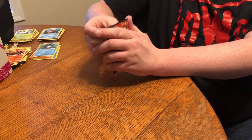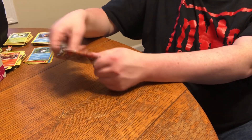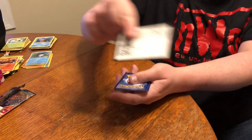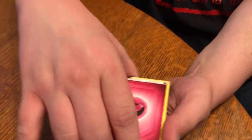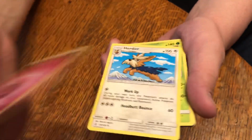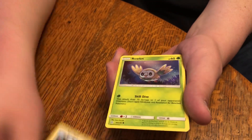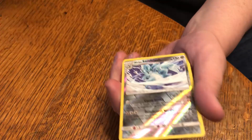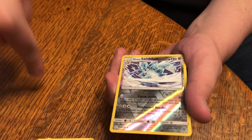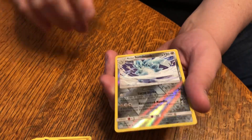This whole recording session has been pretty crappy except for one pull. I can only remember one other massive recording session that was just god awful — it was a bunch of clearance boxes we did, like a 13-part clearance series. The only good pull we've had all day is a rainbow rare Alolan Persian GX and it came from a one-pack blister. We have pulled a reverse holo rare out of every single Cosmic Eclipse opening.